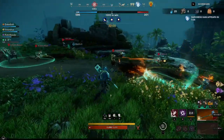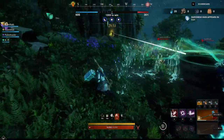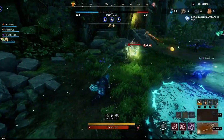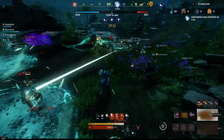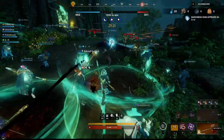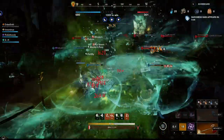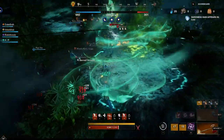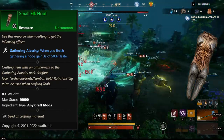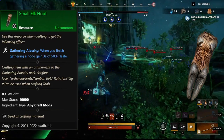Moving on: another thing introduced with the new patch are 600 gear score gathering tools. There should be reasonable demand for them since they give you extra mobs for everything you gather. The crafting materials for gathering tools might go up in price, though this market is a little difficult to play because different people value different perks. Some value gathering luck, others gathering yield, and prices vary accordingly. One perk I personally like are small elk hoofs, which increase your speed after gathering — very convenient, though usually on the expensive side already.